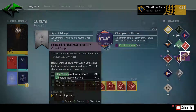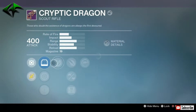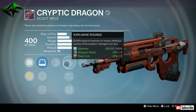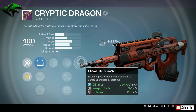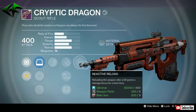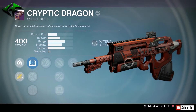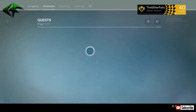Next up is the Cryptic Dragon — not a huge fan of this scout rifle, but let's check the rolls. We got Red Dot Auris, Range Lens RL, and Quickdraw. Zen Moment — pretty good for PvE. Explosive Rounds — another good PvE roll. Hand Laid Stock, Field Scout, and Reactive Reloading — reloading after a kill grants a damage bonus for a short time. This might actually be a decent PvE roll. I might have to compare it to my Burning Eye and see how it compares — not too bad, I'll probably hold on to that one for a bit.